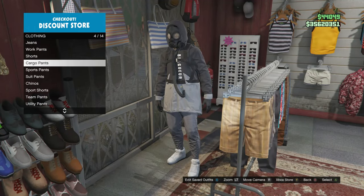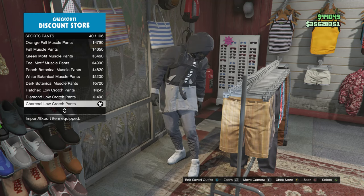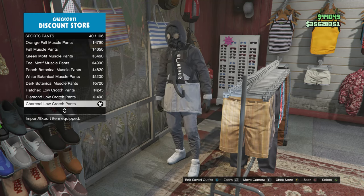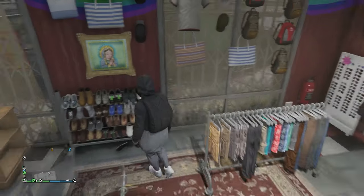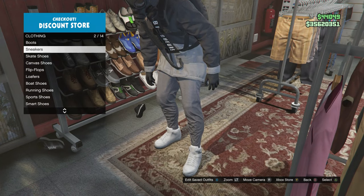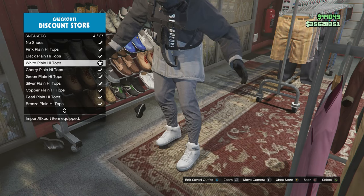When you get to the pants, scroll down to sports pants, which is on slot 5, and look for the charcoal low crotch pants, which is on slot 40. After you equip those pants, back out and head to the shoes. Scroll down to sneakers, which is on slot 2, and look for the white plain high tops, which is on slot 4.